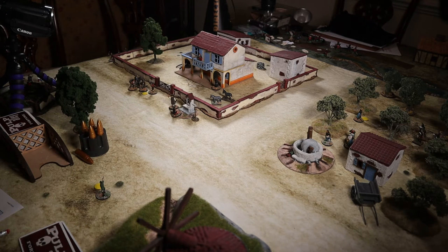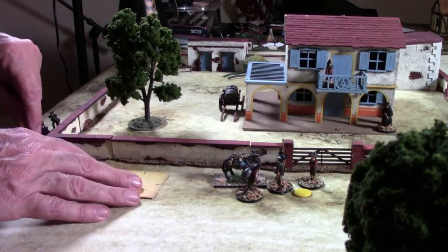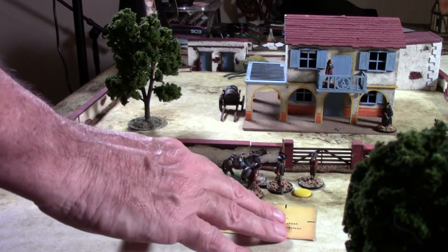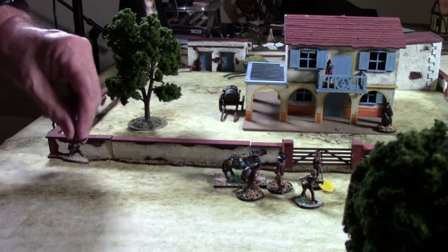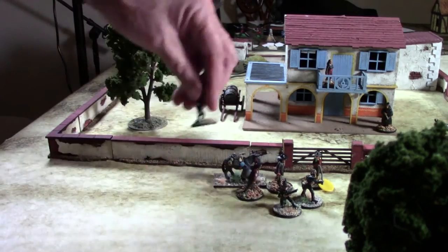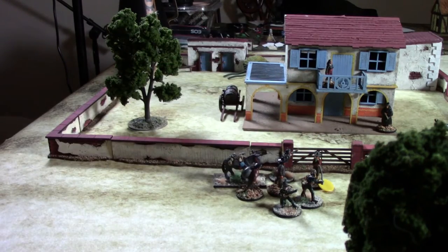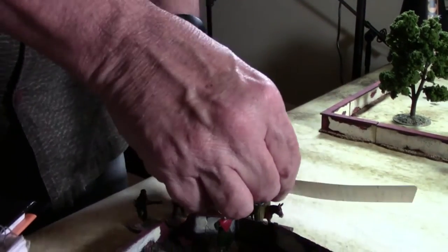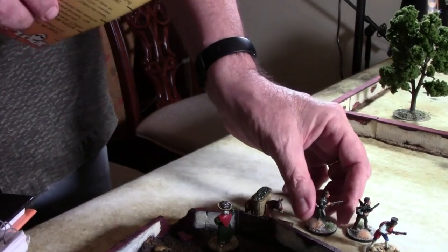We pull the first bullet out of the counter and start the game. The English have the cone. Farb is going to run up, and the rest of the riflemen move up to provide cover. I move the other fellows who are hiding on this side of the table. Once all activations are done, we hand it over to the French.